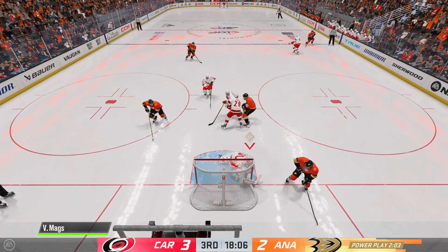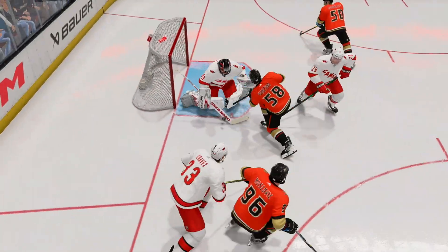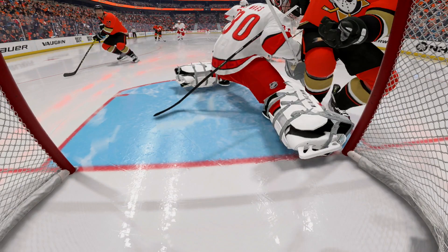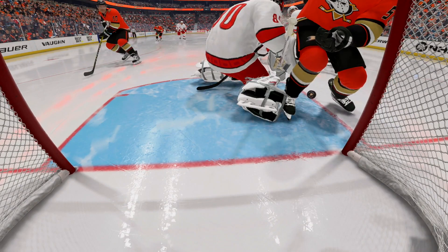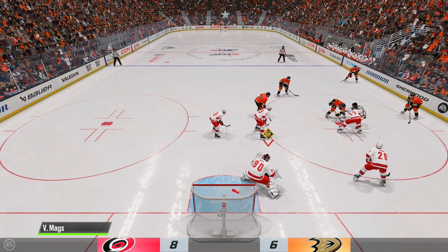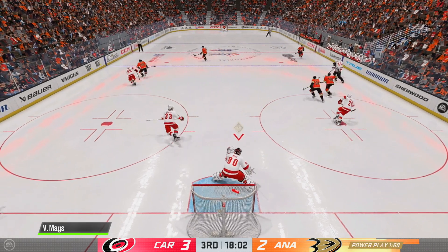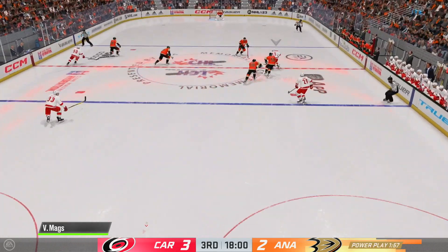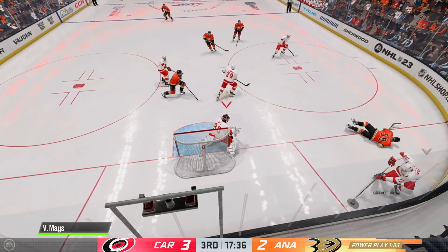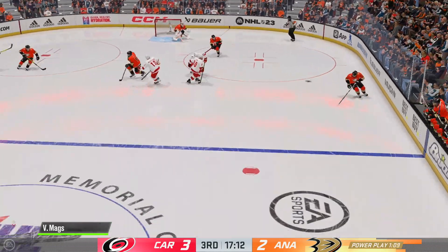We're not gonna hit 20 shots against in this game — guarantee it. Oh my god it's on the goal line. I hate this game sometimes — but we got a break. He was in my crease. The threat still lingers for two minutes. Why would you back-pass it in front of the crease on a penalty kill? Just flip it out.